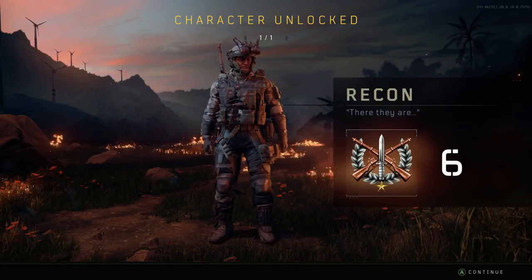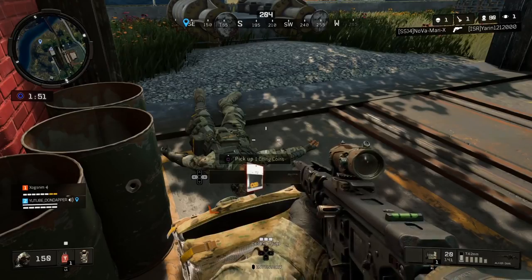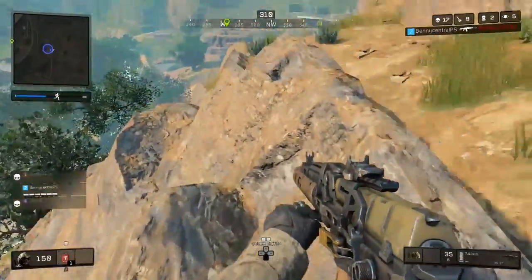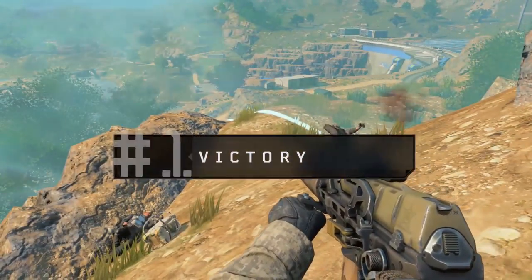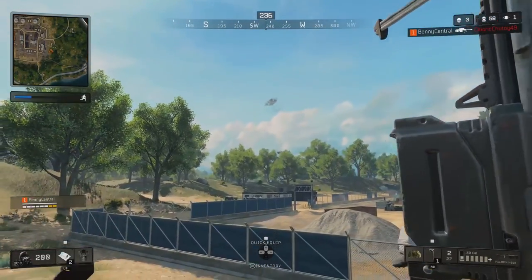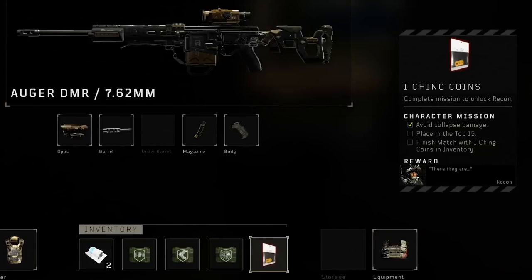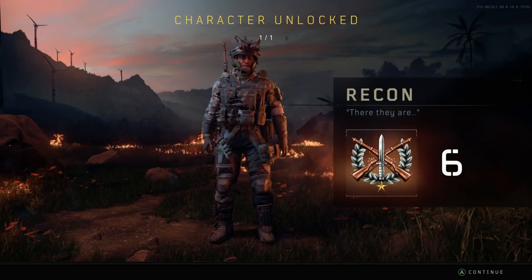Next up, we have one of my personal favorite specialists because I just love the sensor dart, and that is Recon. To unlock him, you'll have to find ching coins, which you can find in supply drops and crates. Then you'll have to finish within the top seven and avoid collapse damage — this means you cannot take any damage from the blue circle. I would recommend trying to keep on the move. Use vehicles like an ATV to stay comfortably within the circle. Like most of these specialist missions, it's much easier in duos or squads. To unlock Recon: find the ching coins in a crate or supply drop, use a vehicle like an ATV to stay in the circle, avoid collapse damage at all costs, finish in the top seven, and you'll have Recon in Blackout.